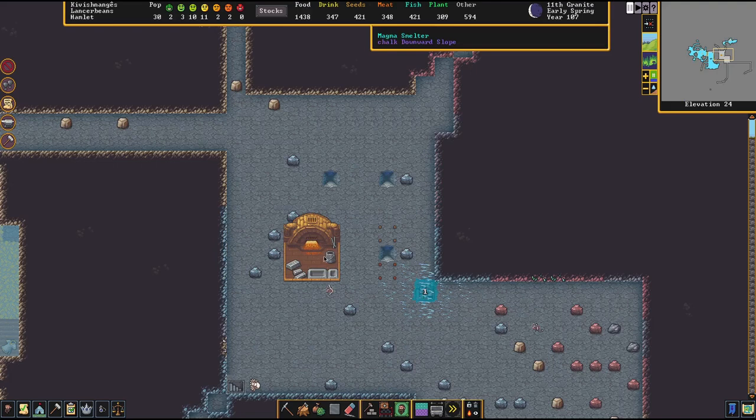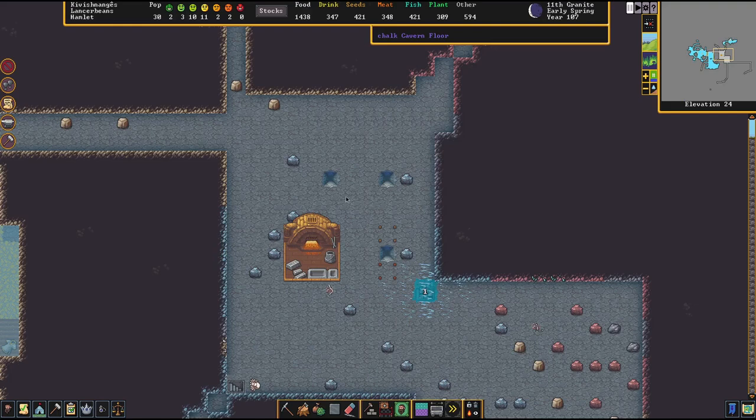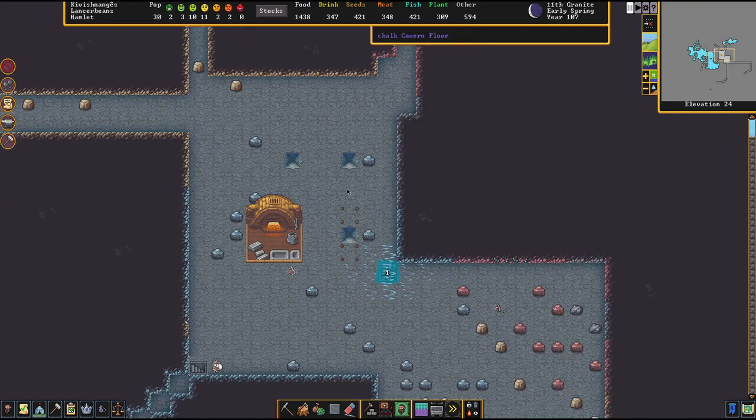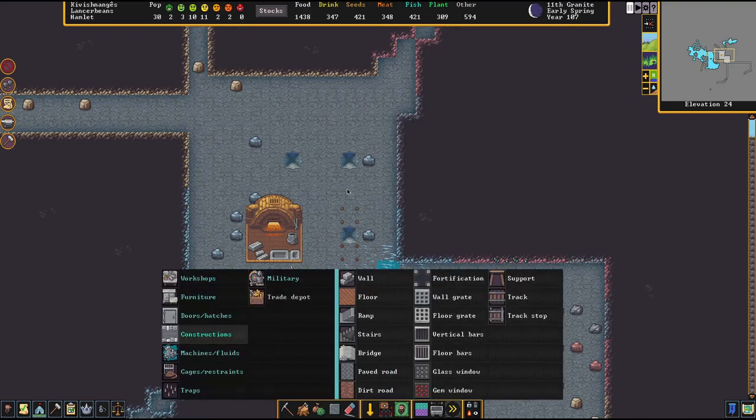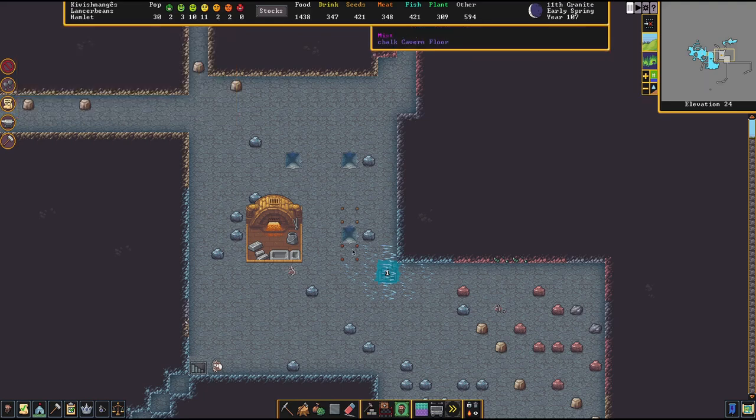I've got a couple of track stops set up next to some channeled-out spots. I'll show you how that's done. You tell the track stop to dump in the direction of your hole — if the hole is up, say dump up; if it's down, say dump down — so it dumps the stuff into the hole. Don't leave it on 'don't dump' or your magma will just sit in the mine cart and not go anywhere.